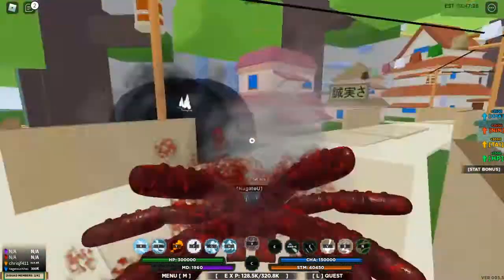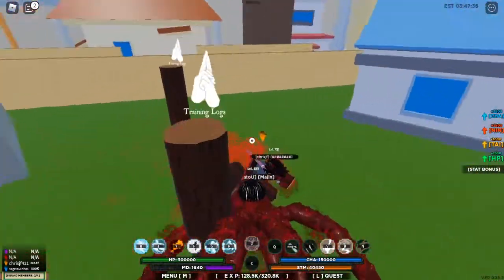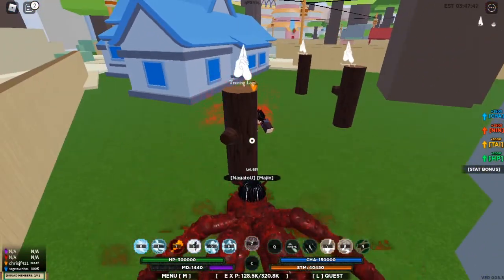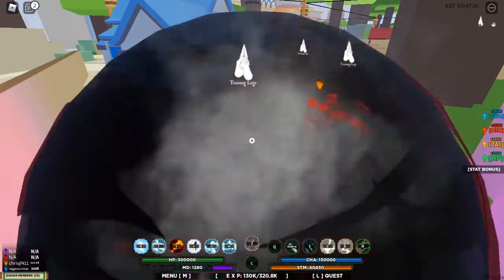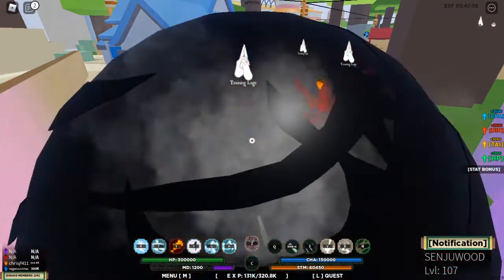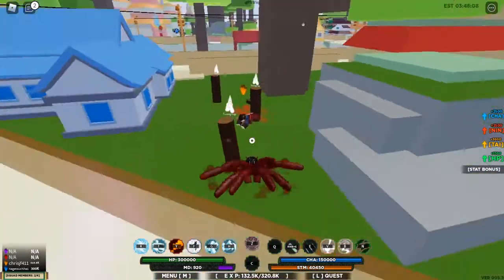That gives you level speed until you reach the Version 2 club. With the Version 2 club, what you want to do is what I call the infinite roar - you're gonna keep going into Z5 and you're gonna roar every time. That gives you XP over and over again; you keep doing it and the roar keeps giving you XP with no cooldown. It only works with Version 2 club, and that's the infinite roar technique - it's the better one, but you need the Version 2 club to do it.